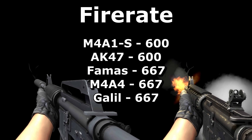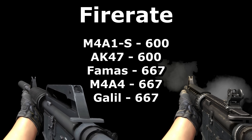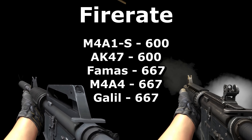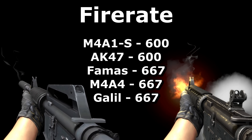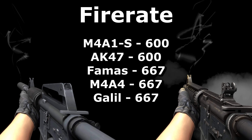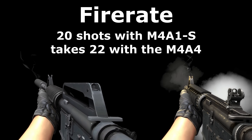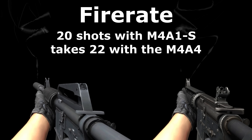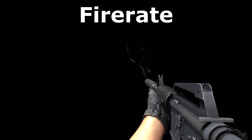The standard fire rate for rifles is 667 rounds per minute. It's only with the AK and M4A1S that it's the lower 600 value. Now this isn't a clear-cut case of the M4A4 being better — this is a matter of two different playstyles. It's nice to have the larger magazine and faster fire rate of the M4A4, but giving the M4A1S a slower fire rate helps to keep that 20 round magazine going a little bit longer, and also gives the weapon more time to recover after every shot, which will make it more accurate to spray with.